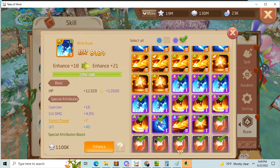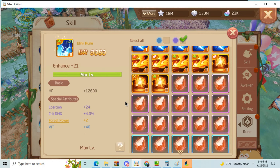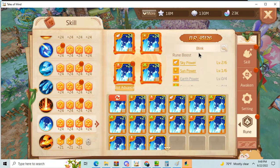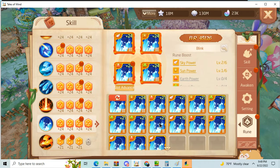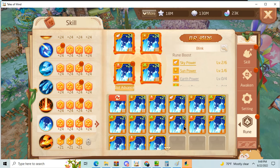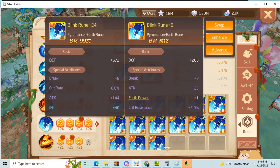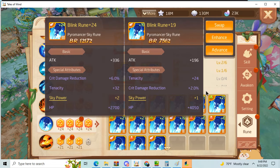Let's just full send it. It might end up like 40 coercion if it rolls coercion again. If it rolls crit damage or coercion it'll literally be the same outcome, but I don't have much to test it with right now.